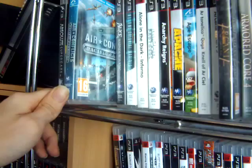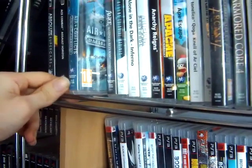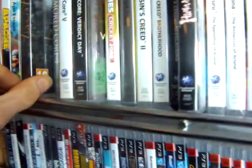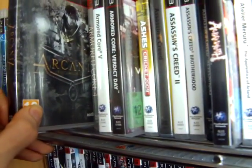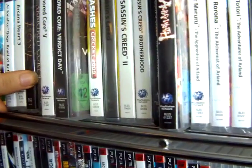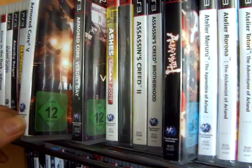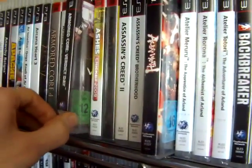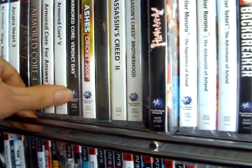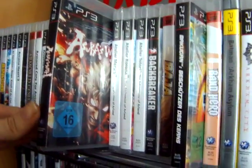First up, Air Conflicts Pacific Carriers. There are two other Air Conflicts games that I'm still trying to get, but not necessarily the easiest ones to find. Then Arcania: The Complete Tale — this was relatively cheap. Then the last two Armored Core games that I needed: Armored Core 5 and Armored Core Verdict Day. So I have all four of the Armored Core games now. Then Asura's Wrath — another really, really cheap pickup.